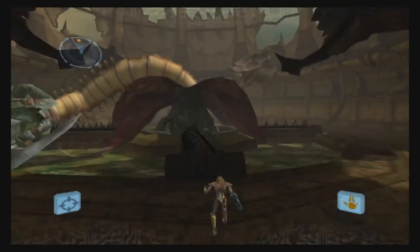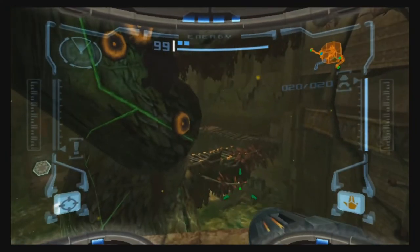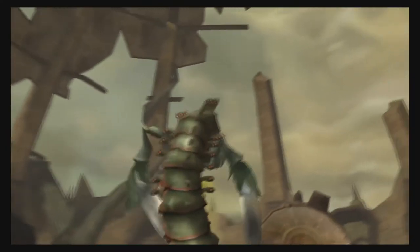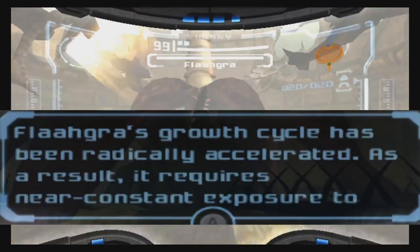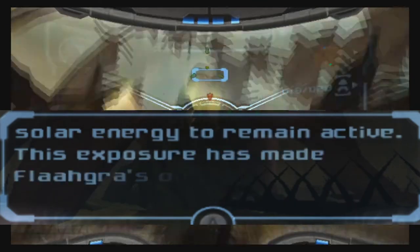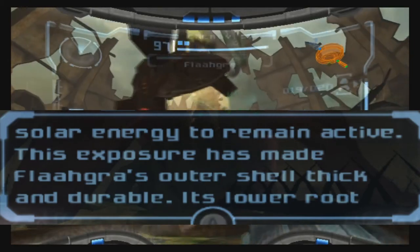I lost some footage involving some lore about this demon bug, but I did find that this monster is the source of all the poisonous water which affected this giant tree, which in turn pollutes the entire ruins. This plant mutated from what the Choso called the Great Poison, or Phazon. This mutation accelerated its growth, establishing its dependency on constant sunlight. Due to constant exposure, Flagra is extremely durable and incredibly aggressive.